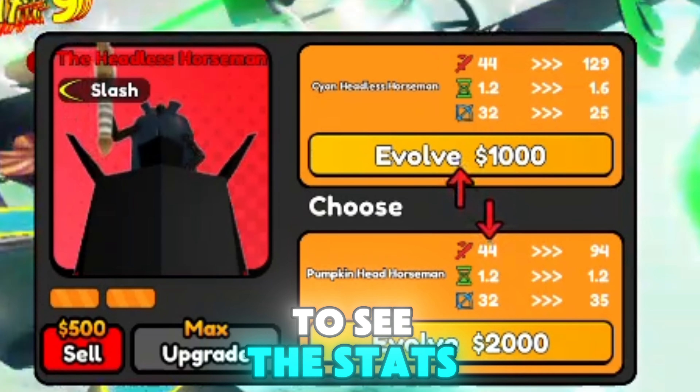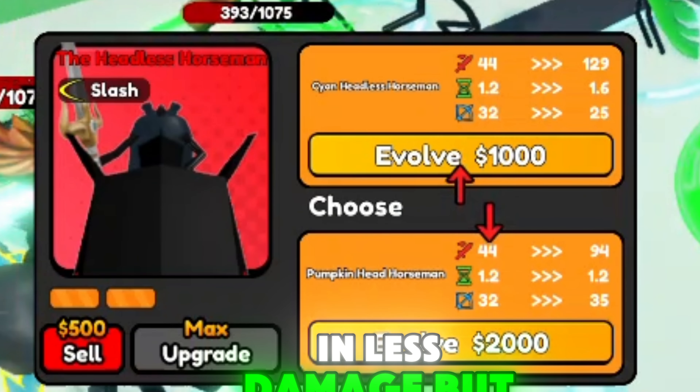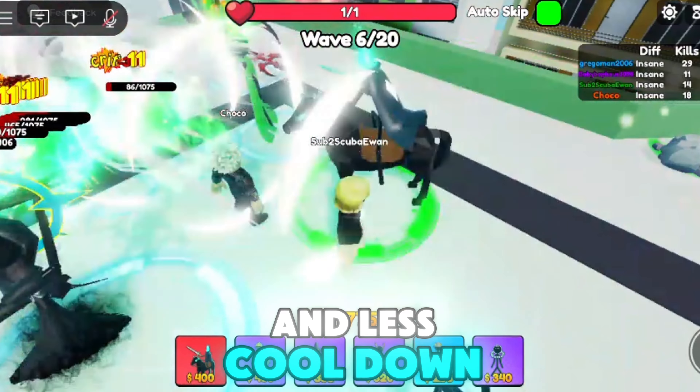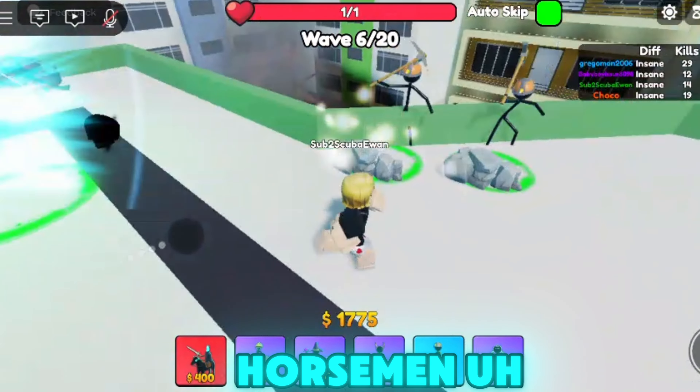Let's see the stats. Less damage, but much more range and less cooldown. So I think we're going to go with the pumpkin horseman.